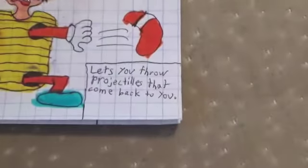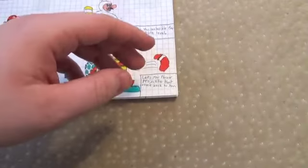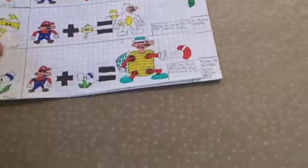Boomerang Flower. Allows you to throw projectiles that come back to you. It's almost like the Fire Flower except instead of going in a straight line, it'll go that way and then come back.